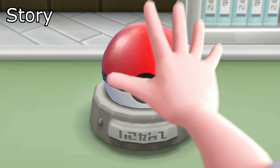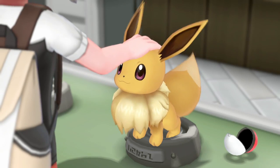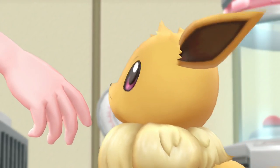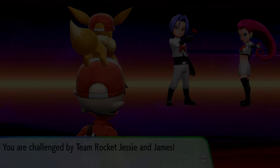The main plotline of Let's Go is the same plotline we're already familiar with, just with a few twists and turns. Because this is a remake of Pokemon Yellow, the starter Pokemon are Pikachu and Eevee, plus you get several different scenes and scenarios where you run into Jesse and James instead of just the regular Team Rocket grunts. There are a few little surprises when you get to the post-game.